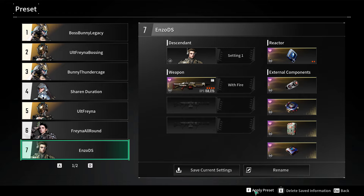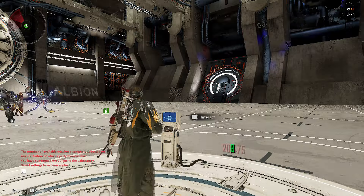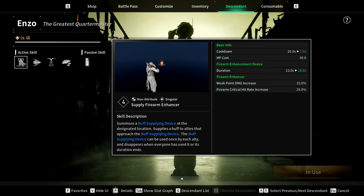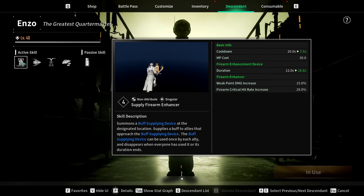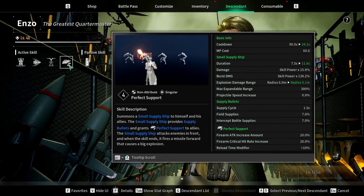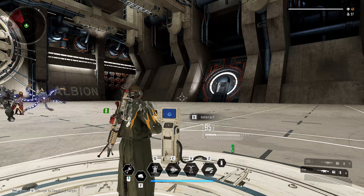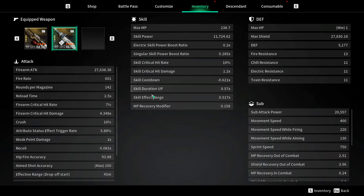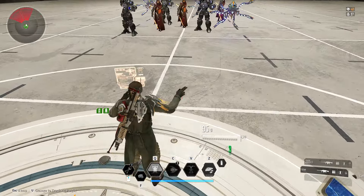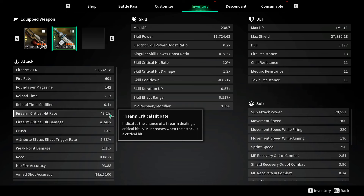What you could do is use someone like Enzo. Enzo has abilities that can buff up the weapon. The first skill summons a buffing device - supplies a buff to allies. On the right-hand side you see weak point damage increase 15%, firearm critical hit rate increase. The fourth ability also increases firearm attack, critical hit rate, and reload timing. With the first and fourth abilities active, if we look at the numbers - 43% critical hit rate. It went from 7 to 43. Now it's much better, more than 2 in 3 shots will crit.